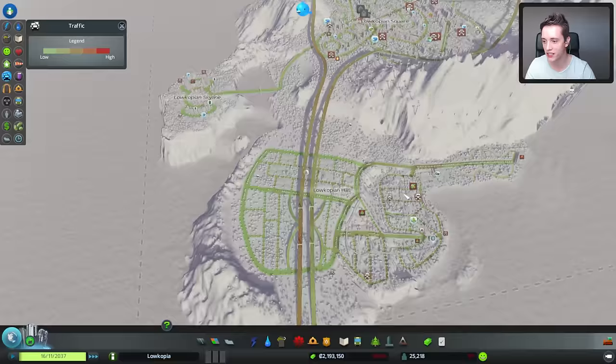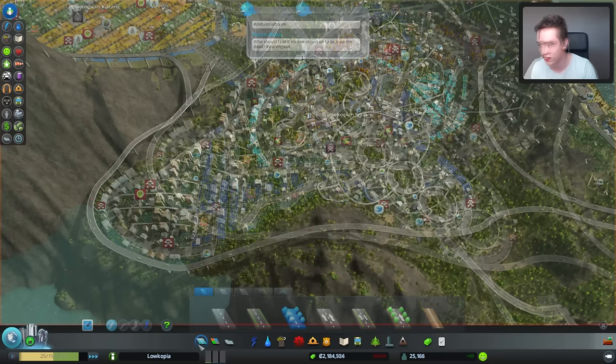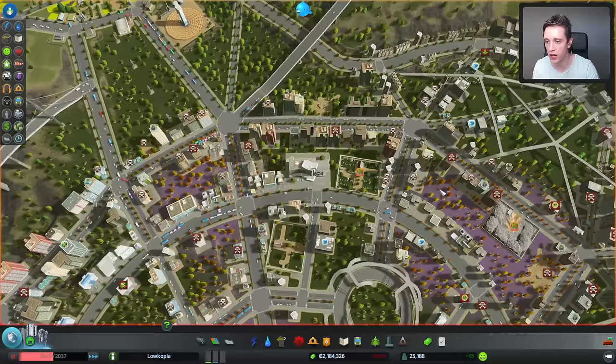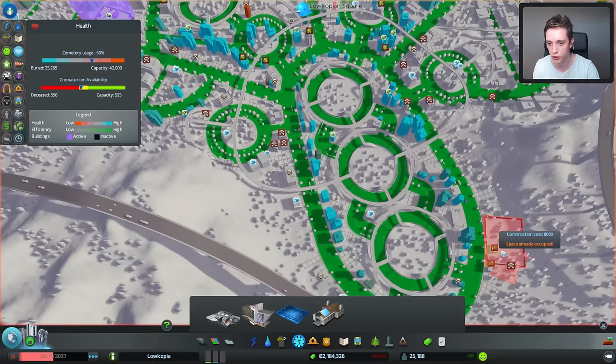Now I guess the next project — oh my god — the next project is gonna be the worst one so far. Look at the amount of issues going on right here, and we are losing more and more cash as well, which is not good. I found the issue: all of my cemeteries don't have room anymore. Look, there are just dead bodies piled up everywhere — no more room. This landfill site is full. This is a lot of maintenance. I guess we just have to plop down a whole bunch of cemeteries over here and hope that we stop losing as much money as we are right now.